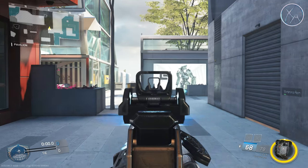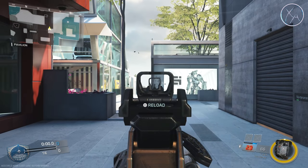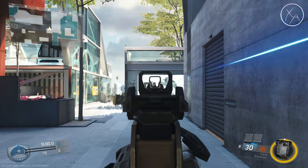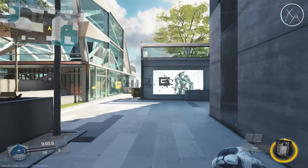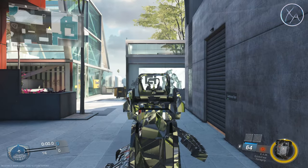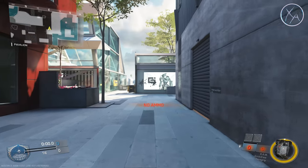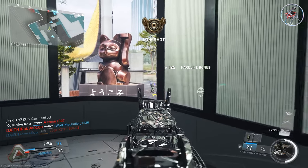Moving on to recoil with the RAW — without a foregrip equipped it's generally pretty good, but it does at times bounce around uncontrollably. This is one of the bigger downsides to the RAW because if you're challenging somebody on cover or at a distance, this unpredictable recoil can sometimes screw you over. This is why if I have an extra point on my class I will use a foregrip, because as you can see it's generally much more tight — you'll still get the occasional shot that goes off to the side but you get a much tighter grouping and fewer crazy outliers.